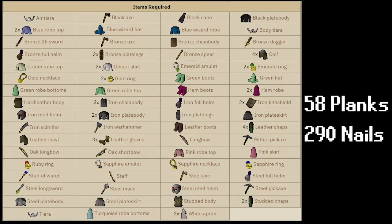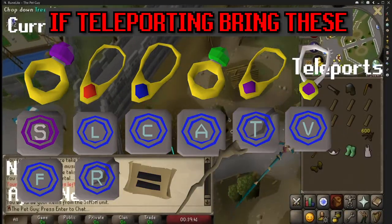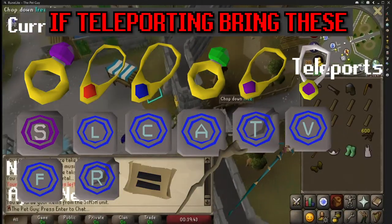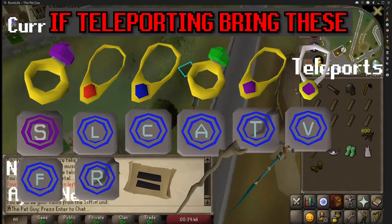On screen is a list of all items you will need, as well as the amount of planks and nails. This should be noted: you need 10 nails per STASH unit, however you do not need to bring more, as the nails will not bend and you cannot fail at making them.